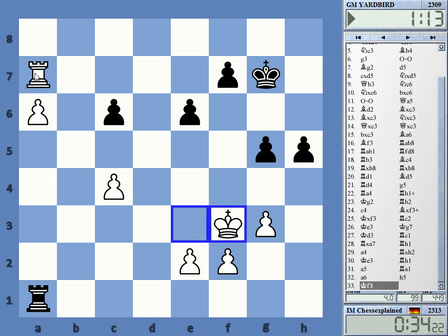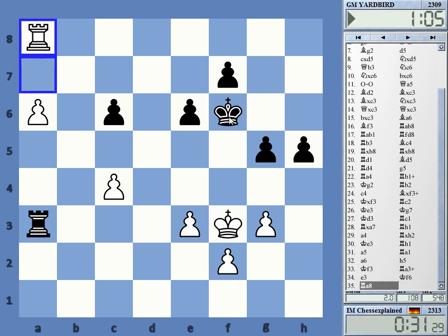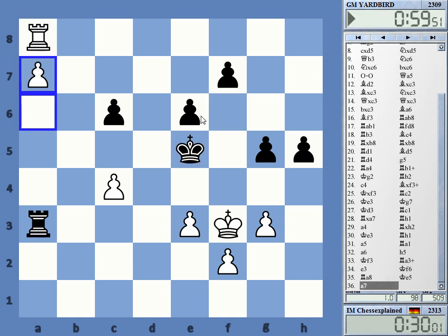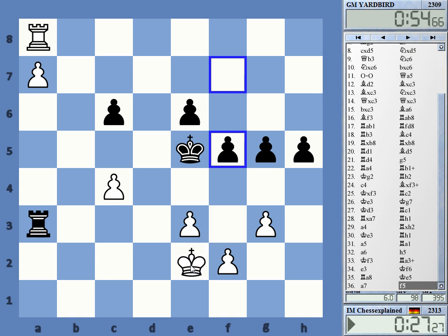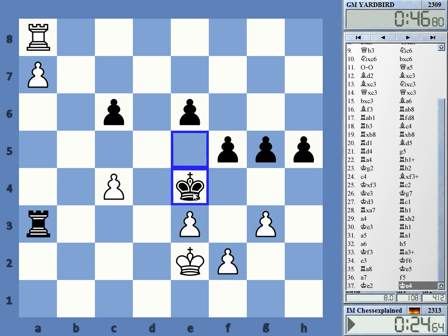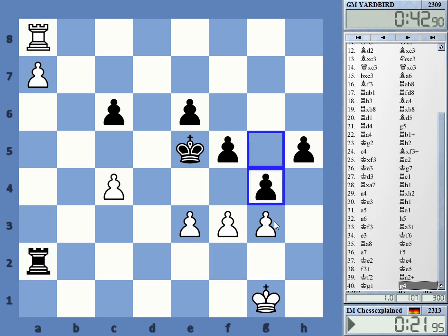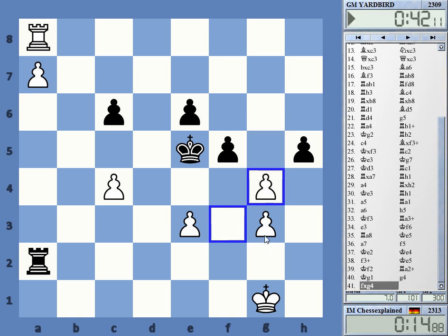I can go king e3 to cover that — time warning, so just the a-pawn and go with the king. His h-pawn will be counterplay. There's some good way to set up the pieces. I want to stay near the pawns to keep it safe. Check. Yeah, I don't have any winning chance here I think. Does not look like it. King e4 — is this getting tricky? Check, that's not good. Check.